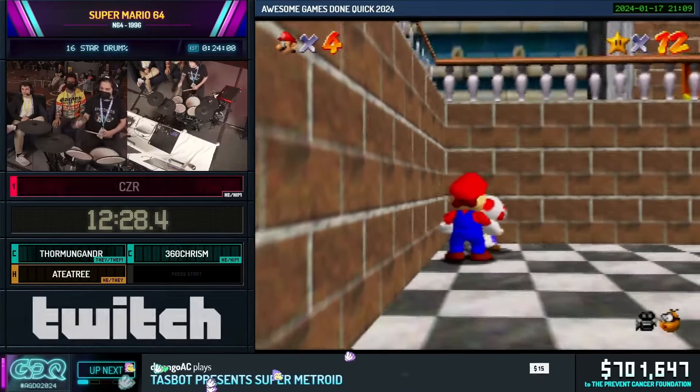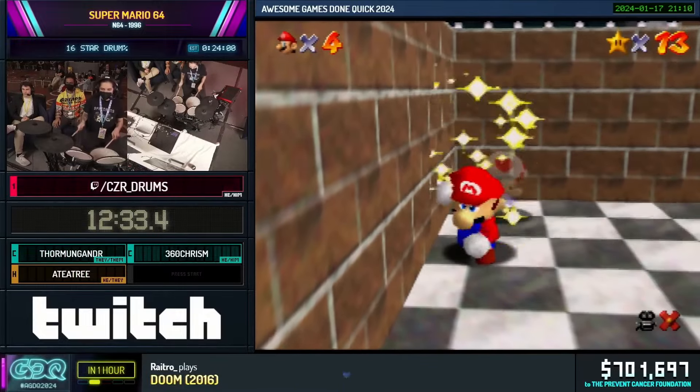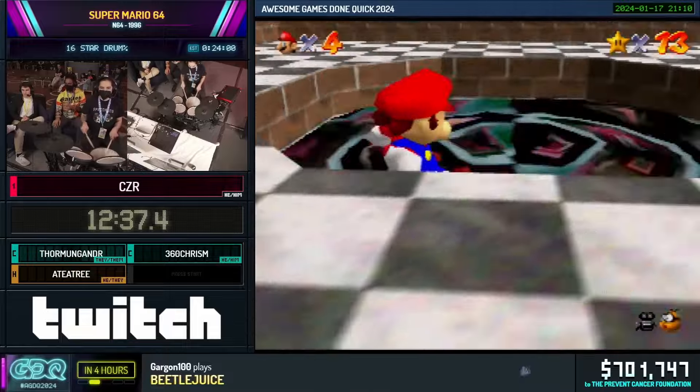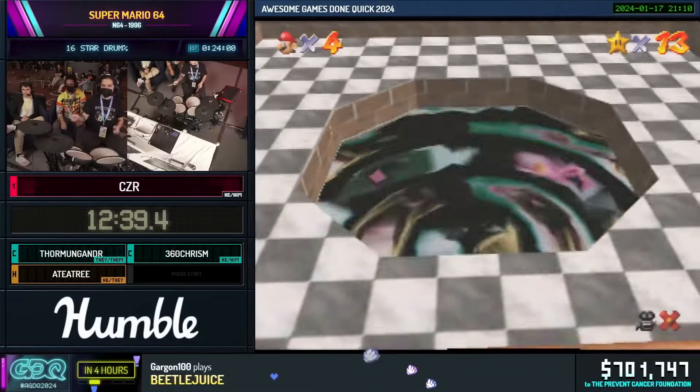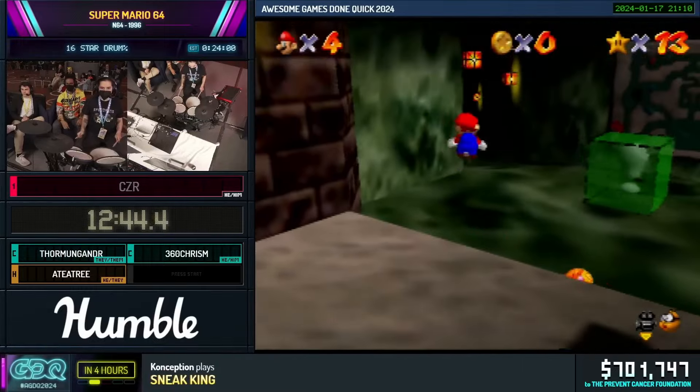We have to make sure we get Toad before 15 stars, because if you get him as the 15th star, MIPS doesn't spawn. Here we go! And I believe now we're going to MIPS — well, two more stars first. Watch for rolling rocks. How many A presses? A lot. I believe the answer is two and a half. What's a half press? It'll take me about 12 hours to explain it to you. I have 12 hours.